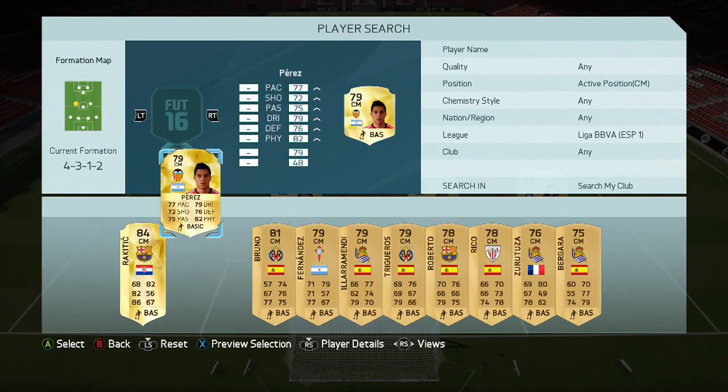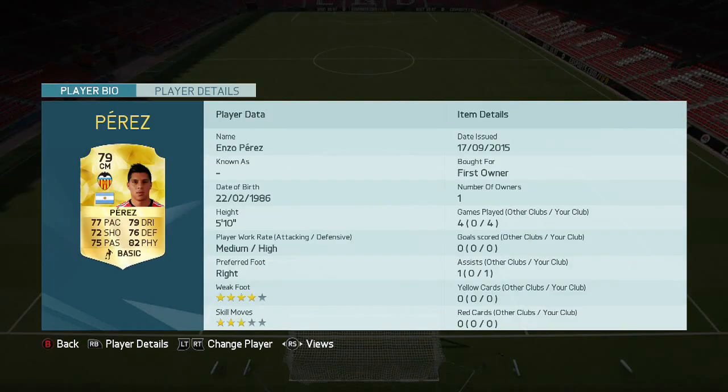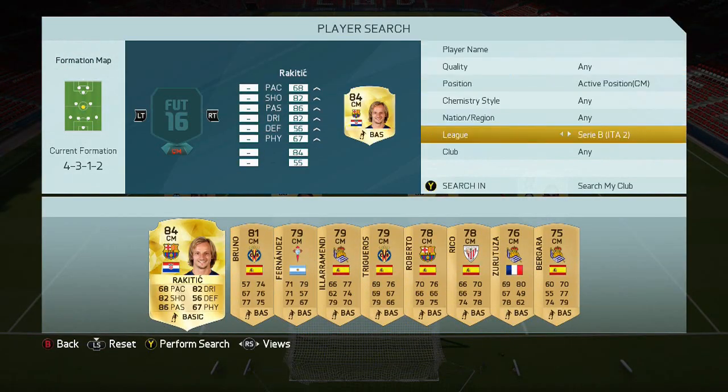We've got Enzo Perez there with really, really well-rounded stats — all in the 70s apart from physical which is 82. Very, very cheap as well, a couple of K I think. Then for the centre mid, we're not going to go into La Liga.